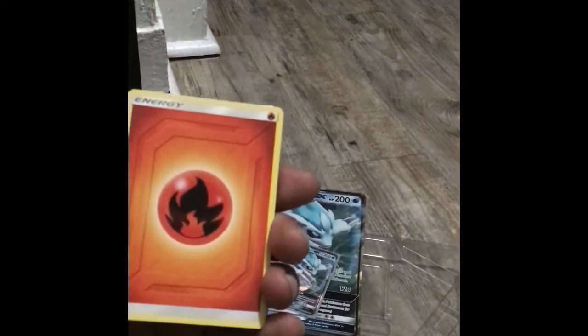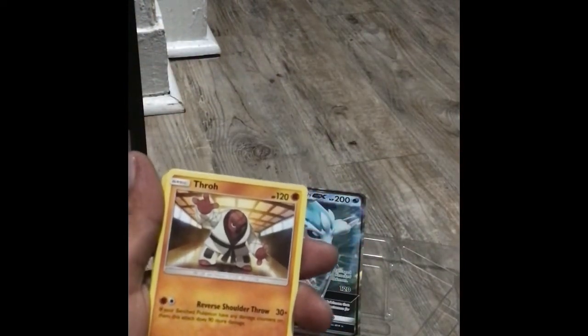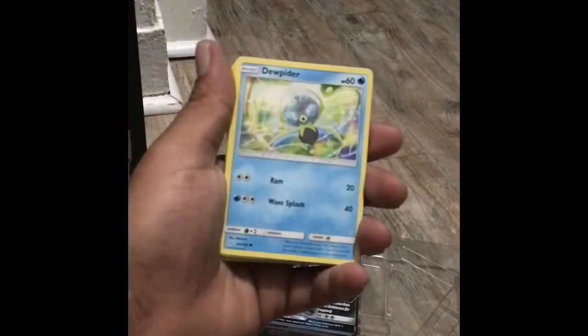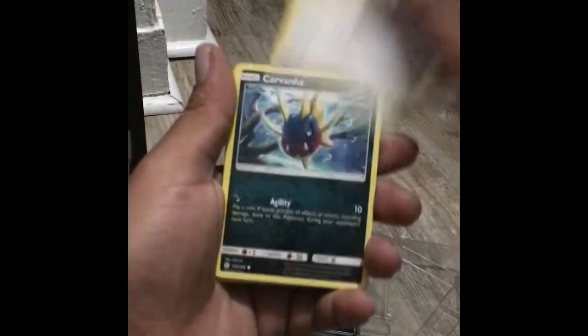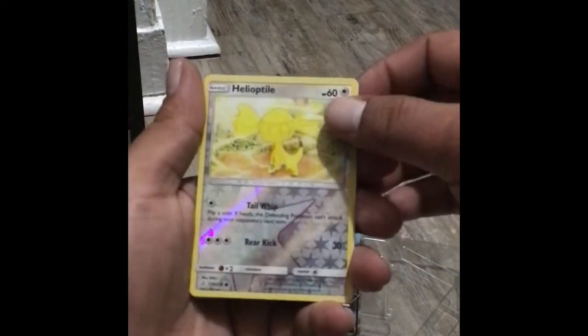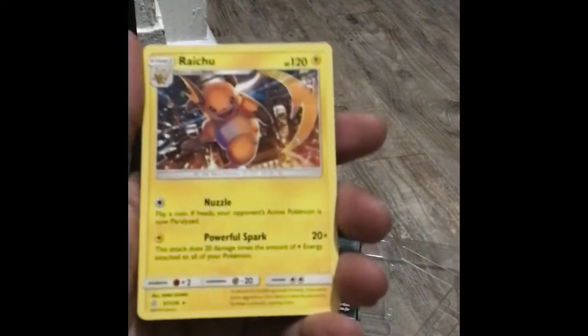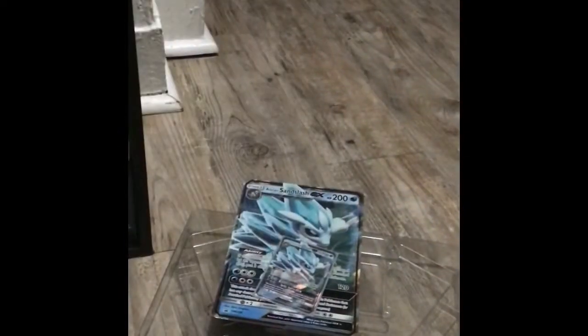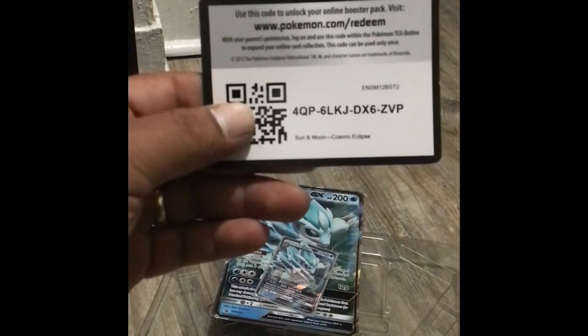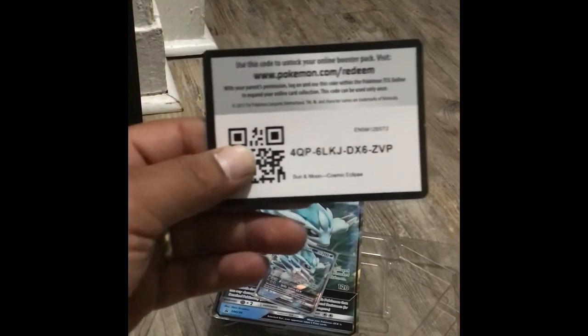So we got a Fire Energy, another Frillish, a Dartrix, Cosmoem, Dewpider, Dewpider, Helioptile, Carvanha, Tepig, and Togedemaru with a reverse holographic Helioptile. Our rare is a Raichu — non-holographic. This Raichu looks kind of beastly. Here's your code card, guys. I appreciate all the support you give me — hope you enjoy the rest of your day and I'll see you in my next video.